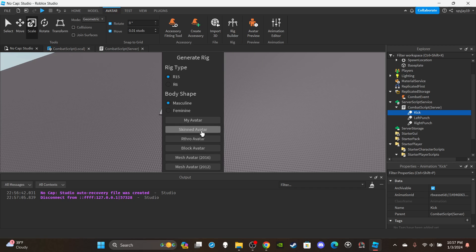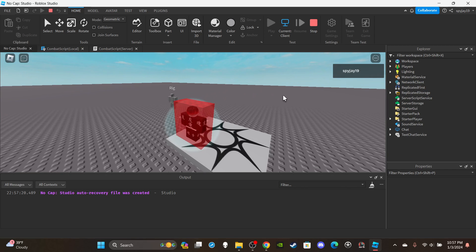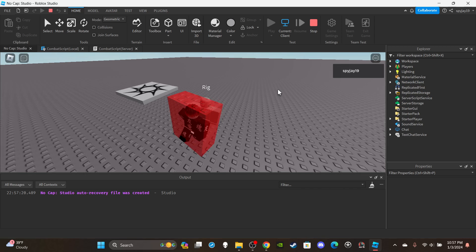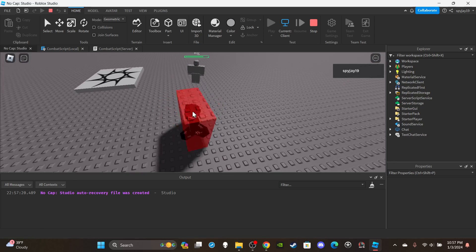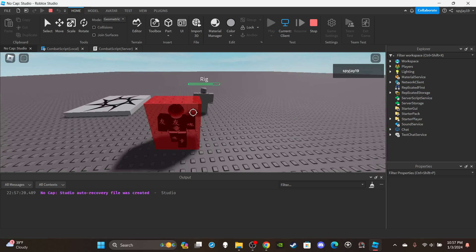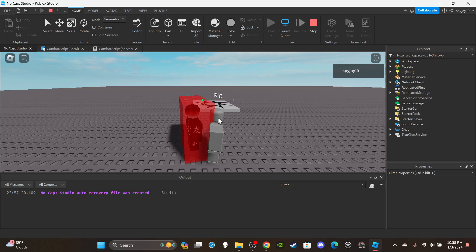Testing with an NPC rig — you can see left punch, right punch, kick cycling through. No cooldowns here, that's a separate video. Moving up to the rig: damage is only applied once. After one second the name is removed from the table, so a follow-up hit registers normally. The anti-double-hit check works correctly.